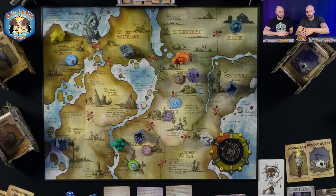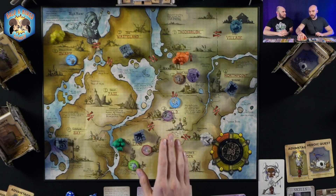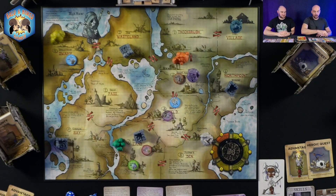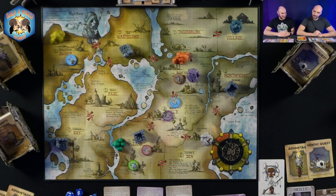Before we get into fighting, let's cover what you can do with gold in the village. You can spend two gold to increase one stat by one. Alternatively, spend one gold and roll a d6 to upgrade a skill based on your roll — you might jump from three to six. Being in the village automatically heals all your health. You can also pay one gold to refresh a previously used skill.